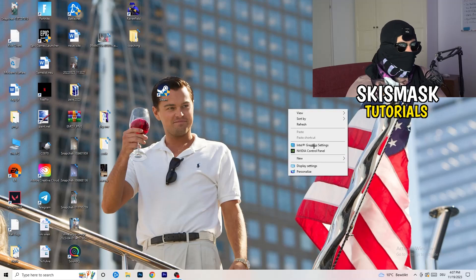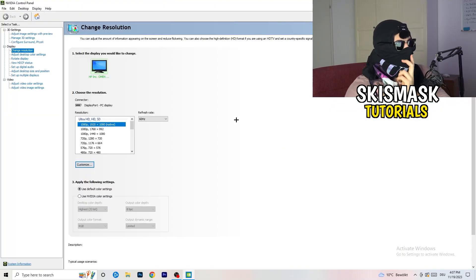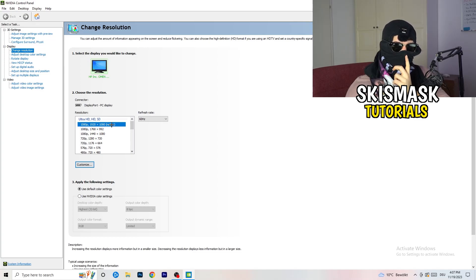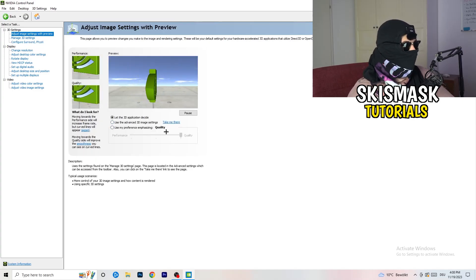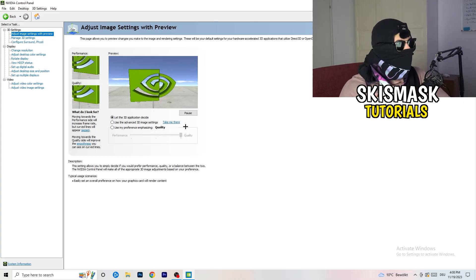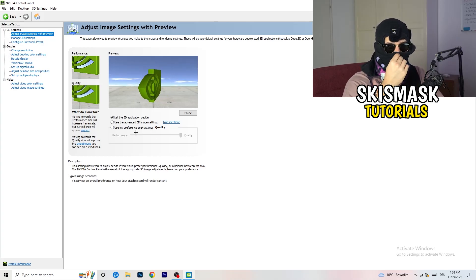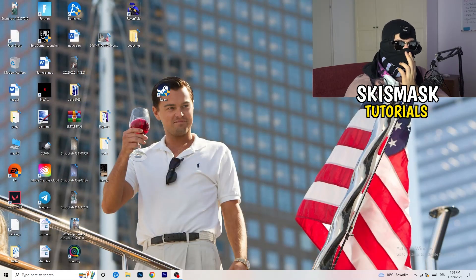Right-click your desktop and open Nvidia Control Panel. Check which resolution works best for your PC in-game — for me it's the native one. Then on the left-hand side go to 3D Settings, click 'Adjust image settings with preview.' You'll see a slider — I'm currently using Quality, but if you want to increase performance, reduce FPS drops, and boost FPS, drag the slider toward Performance.